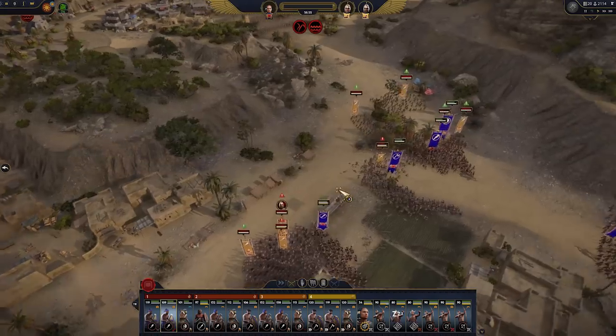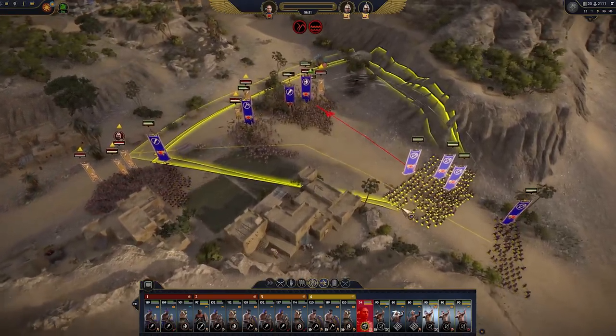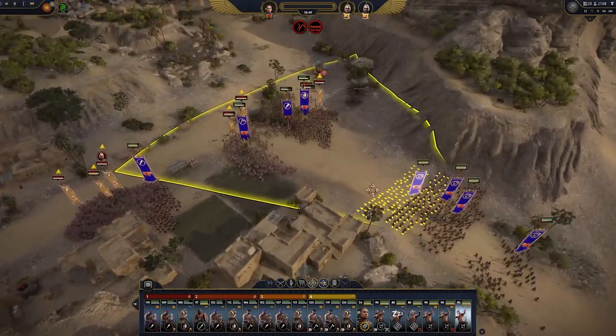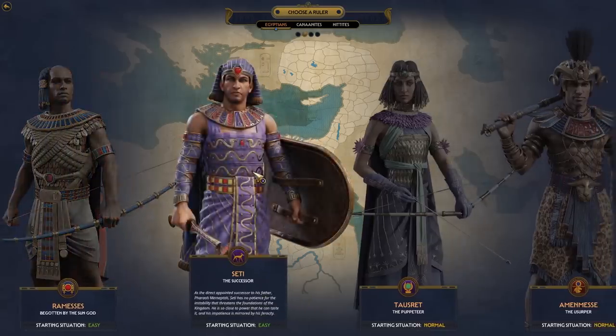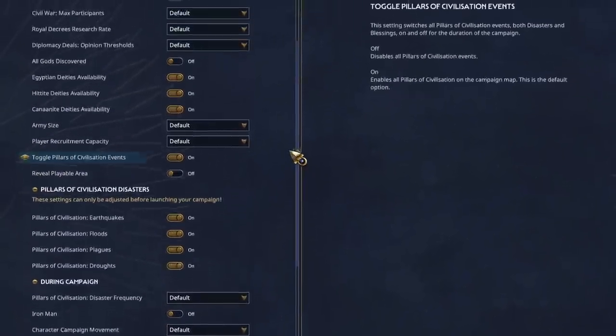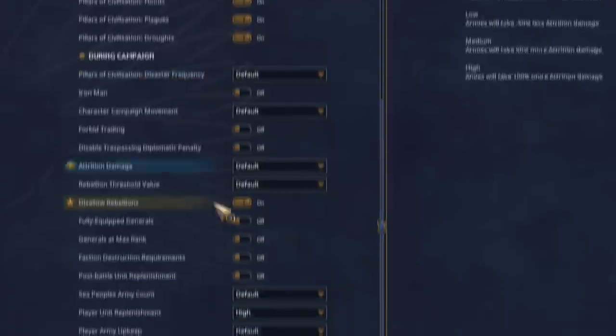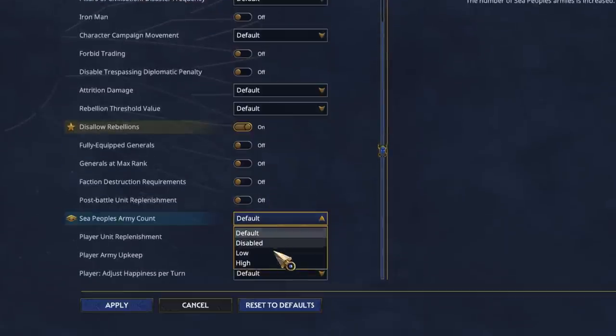Frankly, there are a lot more settings we didn't cover in this video, which allow you to granularly customize the campaign to your liking. You don't have to go as extreme as we've done in the examples here — perhaps you simply want a normal campaign with no rebellions, or one where you can choose any god from the beginning. Or perhaps you're a god-gamer who wants a bigger challenge in the end game, after you're done conquering and solidifying your hold on the lands of the Nile.